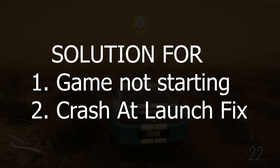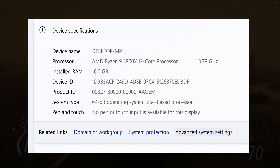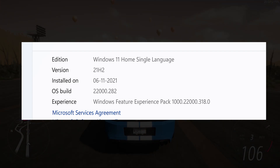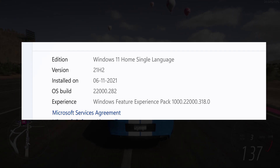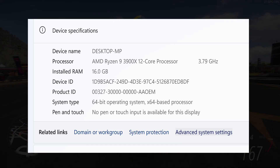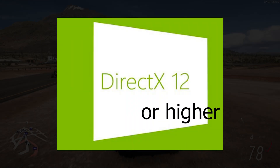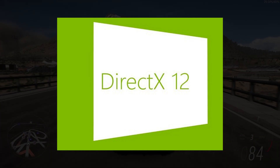Here is how to fix Forza Horizon 5 crash at launch issue. First, make sure you have a 64-bit Windows 10 with version 15063.0 or higher. Check for any updates for your operating system as it will also fix the issue. FH5 only runs on Windows 10 64-bit. Also note that Forza Horizon 5 only uses DirectX 12, meaning you need a GPU with DX12 support.